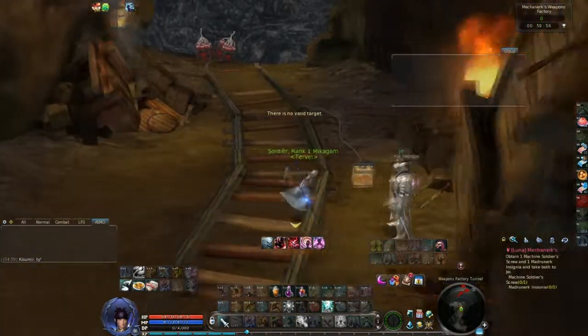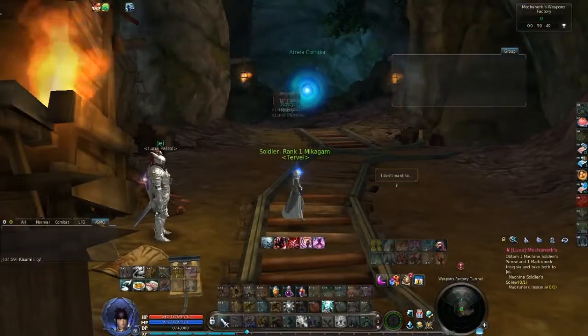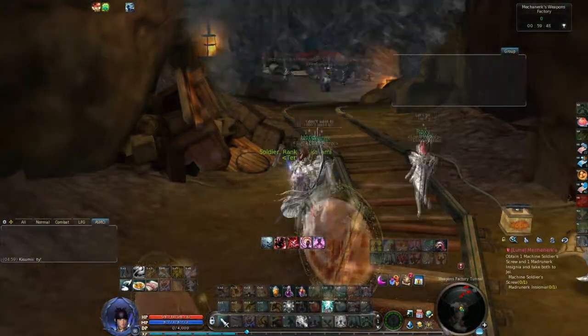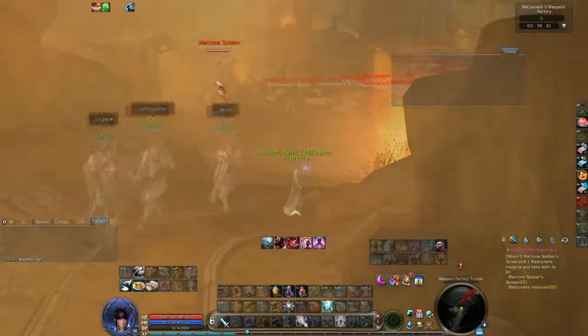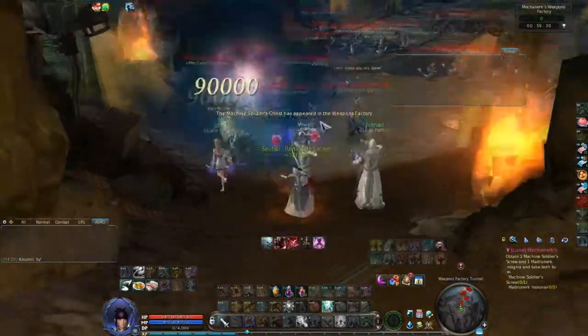First, make sure you never aggro the mobs first. Wait for your guards to aggro them and then you start hitting. It's important that you use the fourth skill on the big one so you one-shot it.